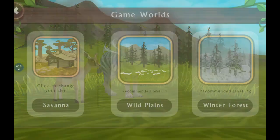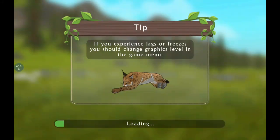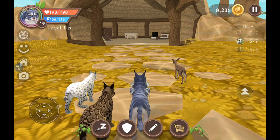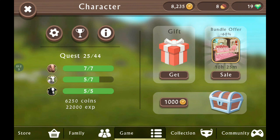Then you go into single player and go into a random world, then you start opening chests.